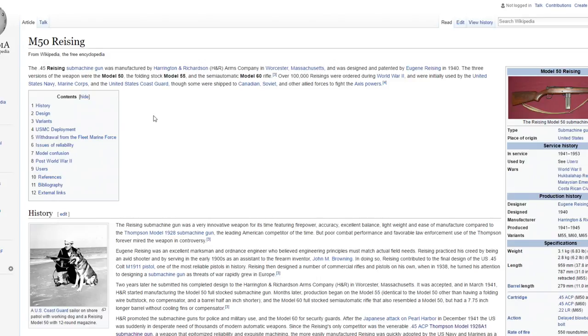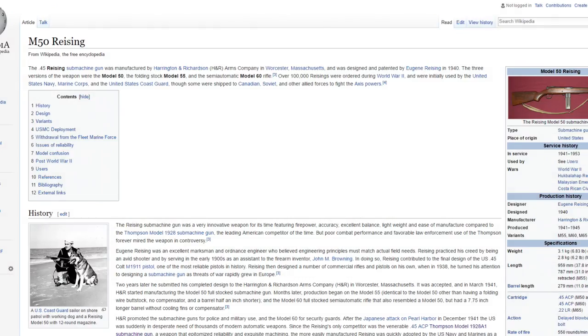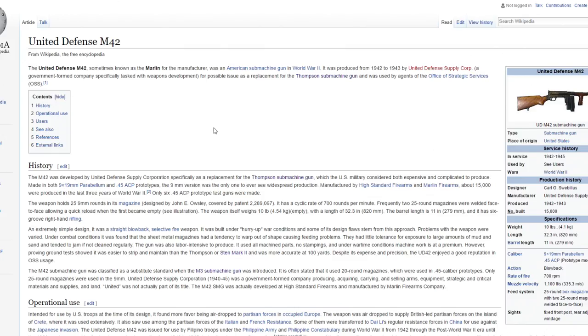The M50 Reising - there are three versions: the Model 50, Model 55, and M60. This is the very first version, the M50, and it was used in World War 2 and a couple other places. It was also made by the US which is a good sign we could possibly see this gun. Remember, these guns might not be there at launch but there are supply drops for sure - they're already confirmed - so I'm pretty sure they'll probably have guns coming in eventually as DLC weapons.